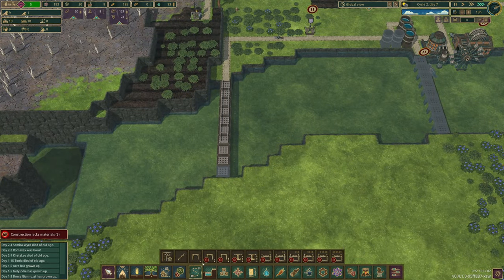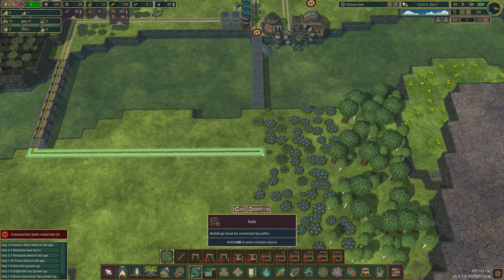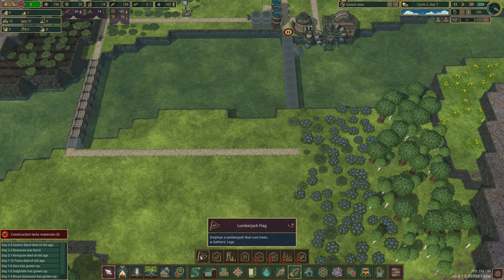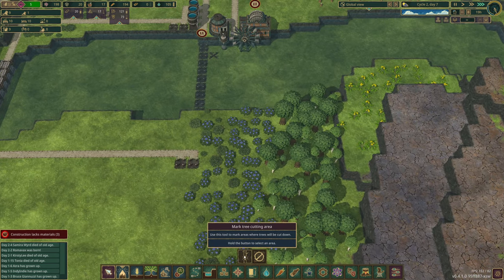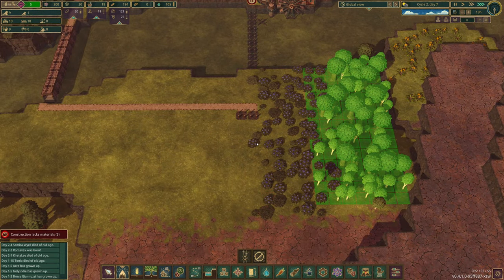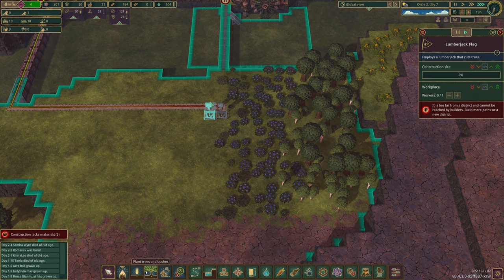If we want, I don't know if this is going to be close enough to the district. That might be a problem — yeah, it's going to go red. I might be able to get a lumberjack flag or two over here. Now it is red, but I think we can get away with that and cut some of these trees down. Game saved — amazing.